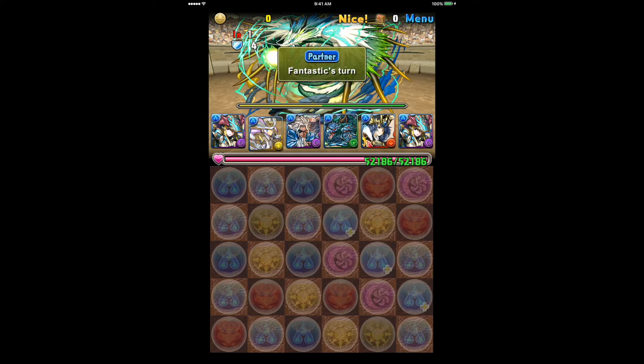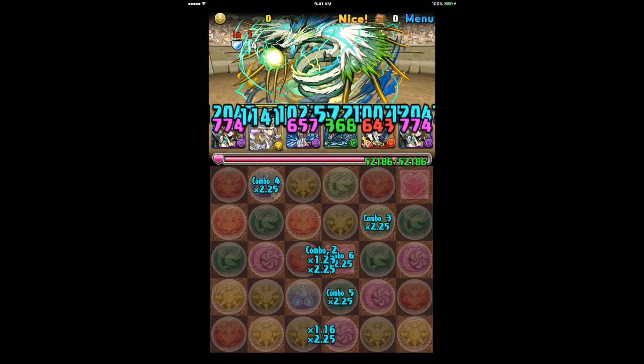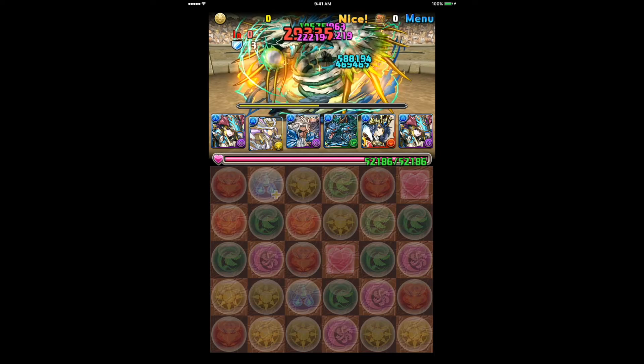One nice thing about Blue Sonja is that she does so much explosive damage when you use actives. It's this active usage that allows you to quickly go through co-op dungeons much more easily, because you can almost use an active per floor.